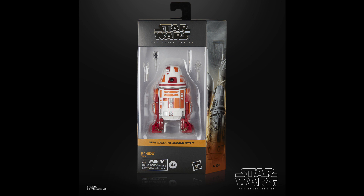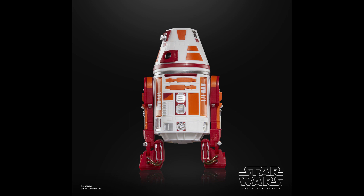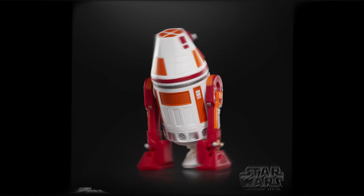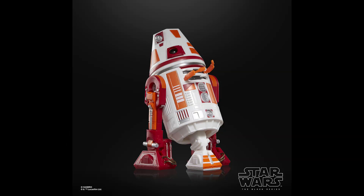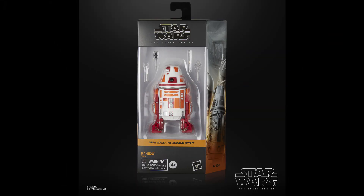The last reveal is R4-6D0, better known as Greef Karga's Astromech droid. This is practically the only truly new character reveal, as we didn't have this one in the line before. It does reuse the R2 body, but it's the new retooled body that is now in scale with the rest of the figures. People love Star Wars droids, especially Astromech droids, and this one has different paint and a different dome, making him a distinct character. Because of those bright colors he will stand out on the shelf. It has all the same features as R2 and also comes with accessories that can be plugged into his body — this could be a nice addition to the collection.